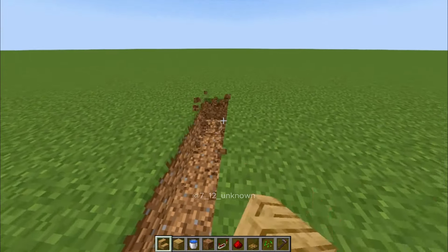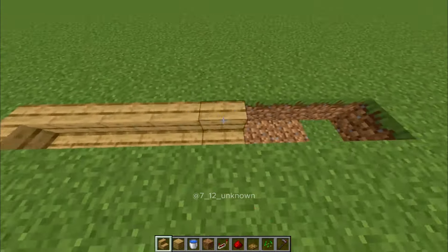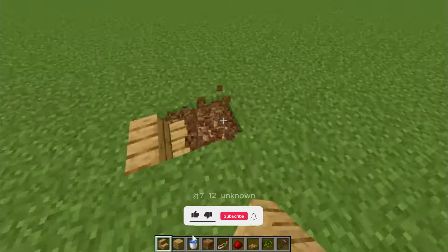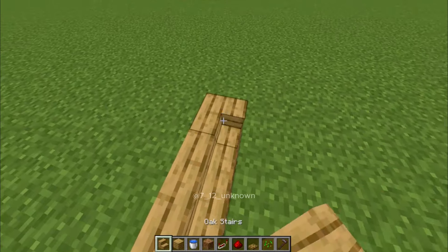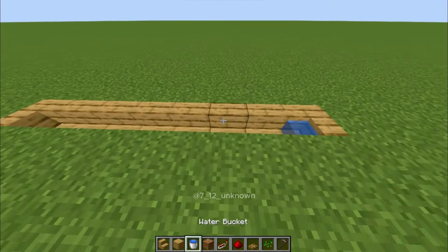First, you have to dig 8 blocks and put stairs on both sides. And leave 8 blocks in between. And put water on the stairs.